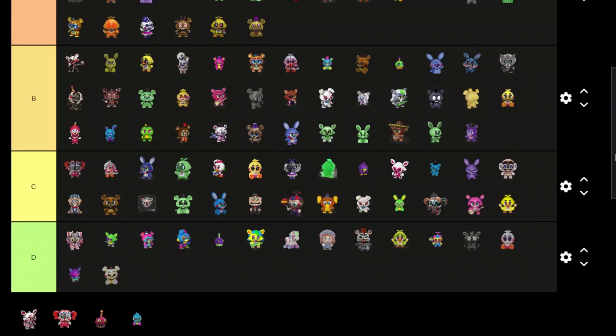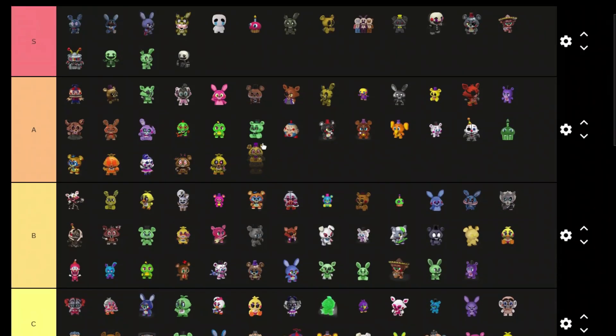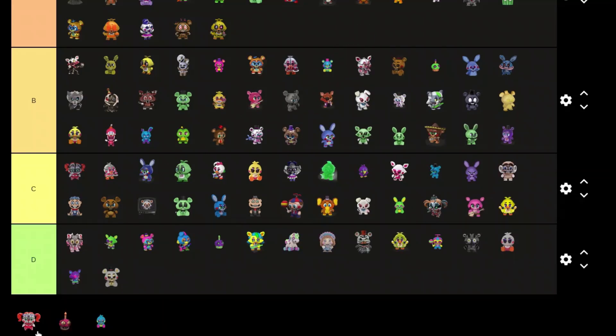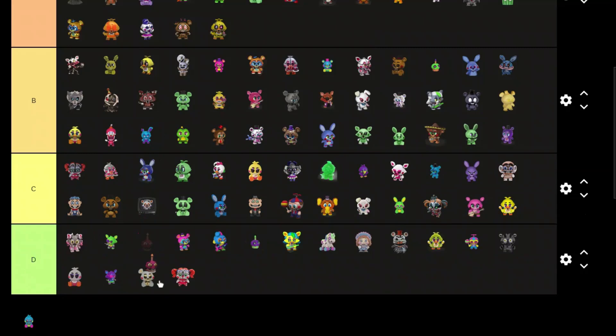Nightmare Fredbear — it's pretty cool, I like this one, S tier. Funtime Foxy — pretty good, B tier. This Circus Baby just looks really goofy, it looks like a ripoff actually, D tier.